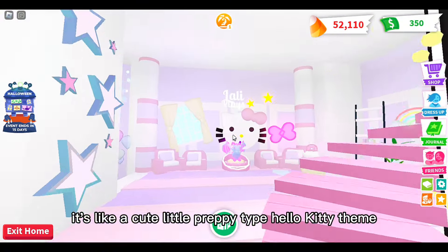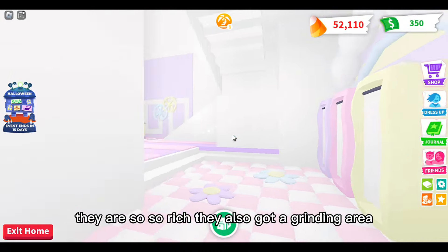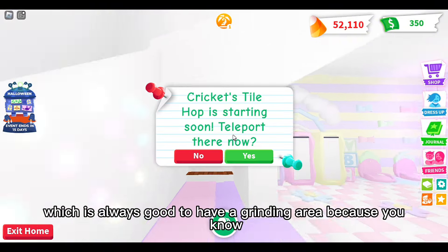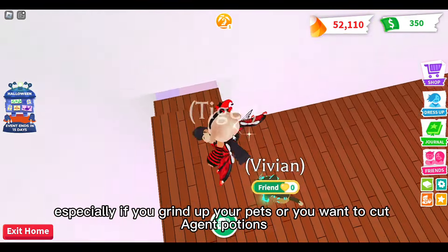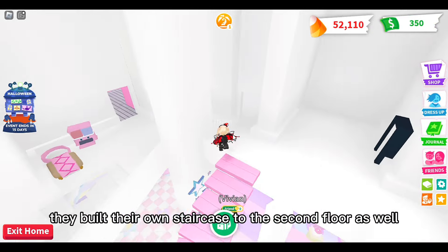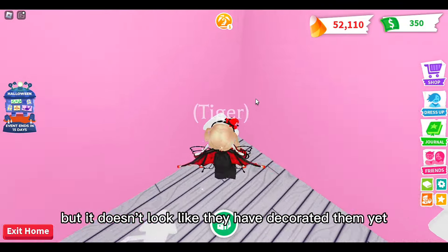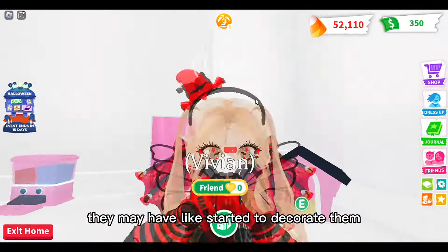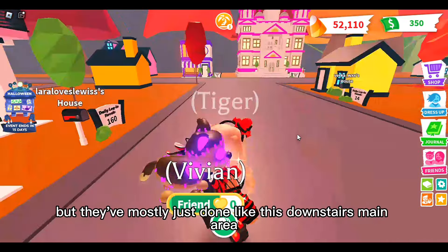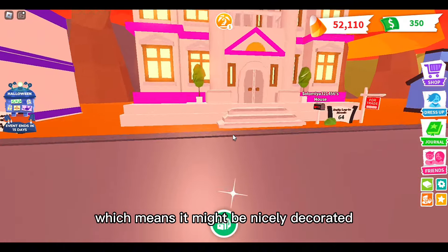There's someone else here now - it's like a cute little preppy Hello Kitty theme. They've got a mega neon frost dragon, they are so so rich. They've also got a grinding area, which is always good because everyone needs one, especially if you grind up your pets or want to collect agent potions. They've built their own staircase to the second floor as well, and there are other rooms though they haven't fully decorated them yet.